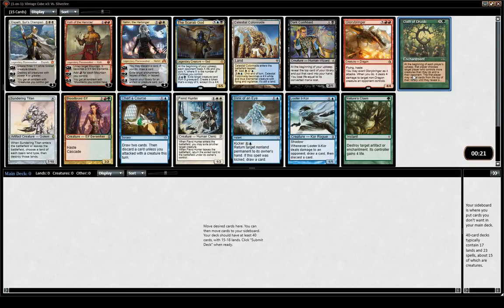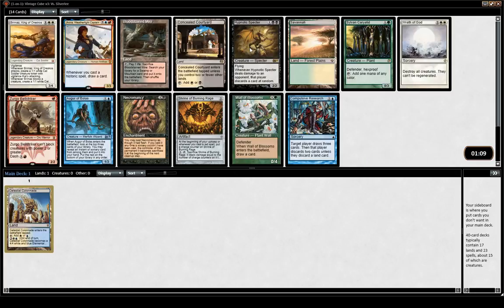We could first pick Colonnade, but blue-white control, as good as it is in legacy cube, is not a tier 1 archetype in vintage cube, unless you get a lot of very good counterspells, but usually you don't. Elf pass — big planeswalkers are usually a bit too slow for vintage. I think I'll pick fixing. Pack is just pretty bad.